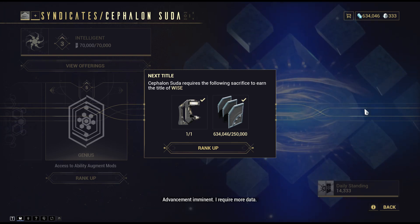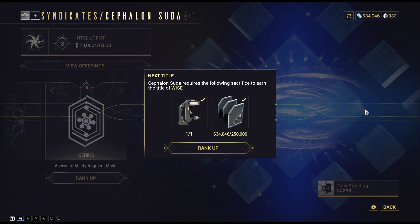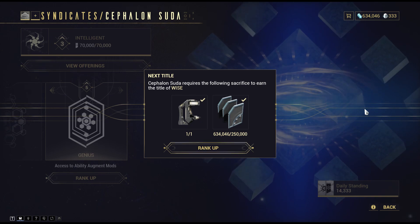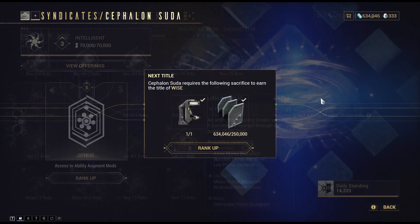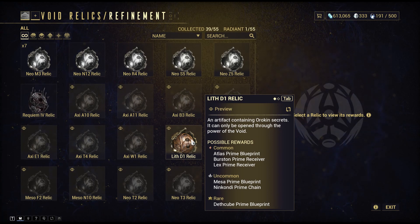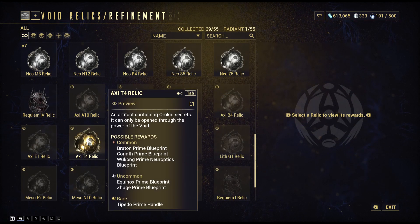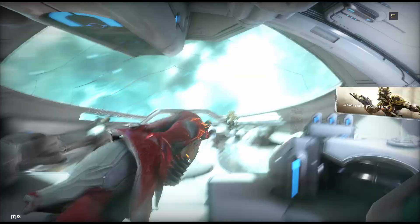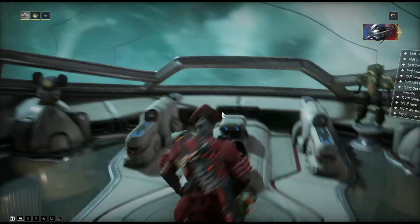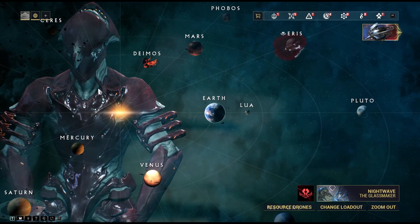Hey everybody, Serial Overdrive here. Today I'm playing Warframe and we're going to be talking about the Lex Prime Receiver and how to get it, because you need it for things like syndicates. The Lex Prime Receiver is gotten by running relics, specifically the Lith D1 relic. So a big part of this video is going to be how to get Lith relics.